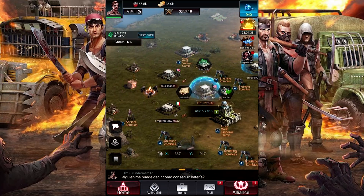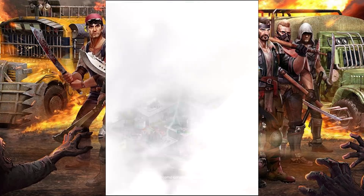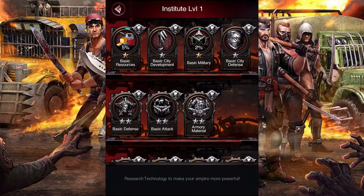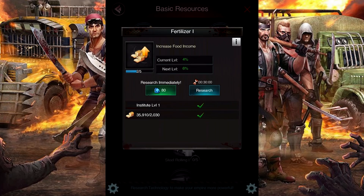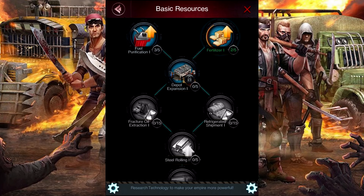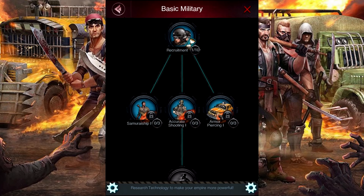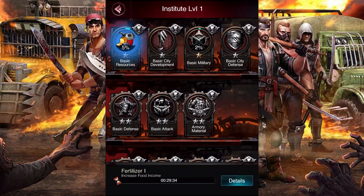Now I want to look at city buffs. Our peace shield ends in 24 hours, so that gives us enough time to do our thing. Let's go back home — oh, it's raining, I've not seen that before, that's kind of cool. Over here is our institute, and we can go in and do some research. Under basic resources we can say I want to learn how to get more food income, so I'll research that, hit alliance help so it'll help me out. There's also depot expansion so we can collect more resources. Under basic military we can learn how to make our guys even more better. It's so deep in all of the stuff that you can do.